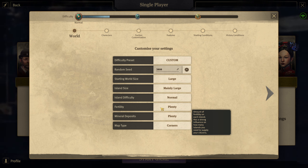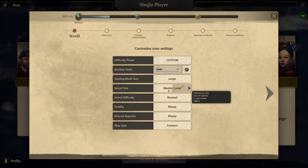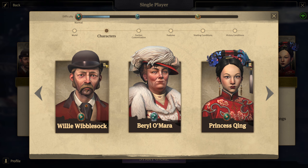Mineral Deposits — we'll do plenty. Fertility — we'll have plenty. Island Difficulty will be normal. Mainly large islands. Starting World Size — large. That'll be really good.